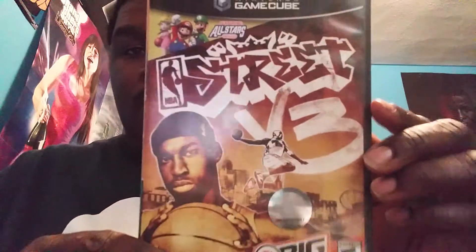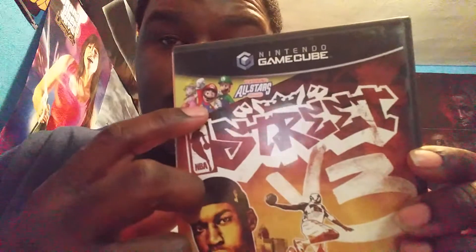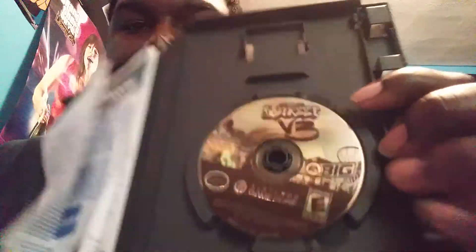Next game is NBA Street Volume 3. This one is very interesting because you have Mario, Princess Peach, and Luigi as playable characters. They were okay. Oh man, this one has a receipt! There's the game, there's the back, there's the side.